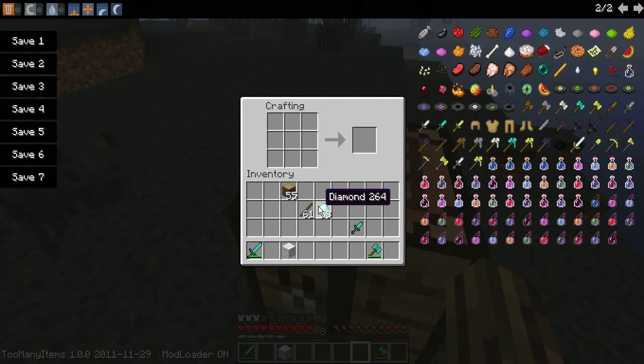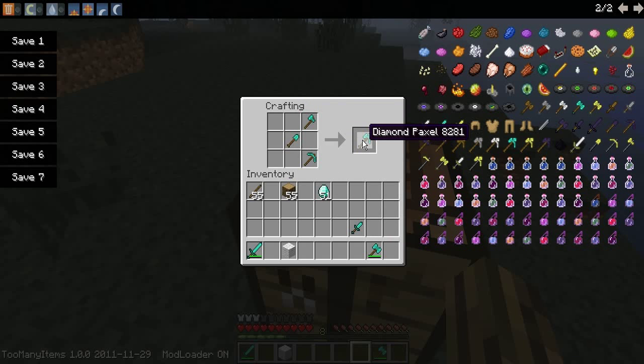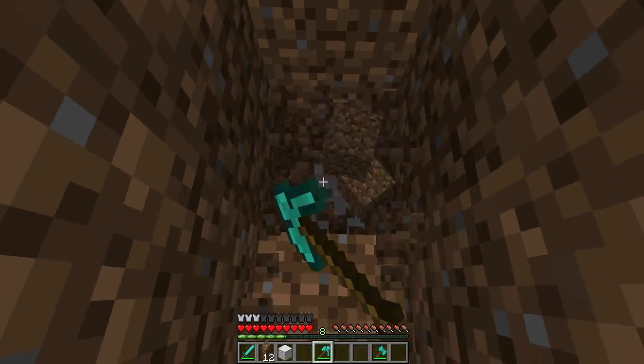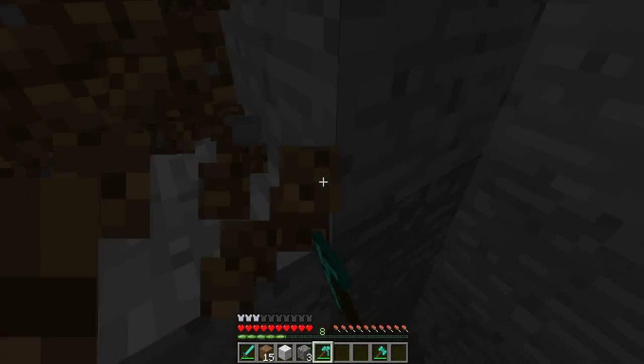It adds paxels, which are pretty much — like if you have a full set of diamond tools, say a diamond pickaxe, shovel, and an axe, you can take them and put them in any order on the crafting table. It doesn't matter what order. And you can get a diamond paxel, which is like a super tool that can dig through all kinds of stuff — you don't need to switch tools or anything.